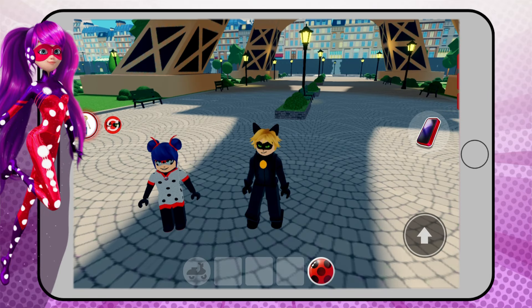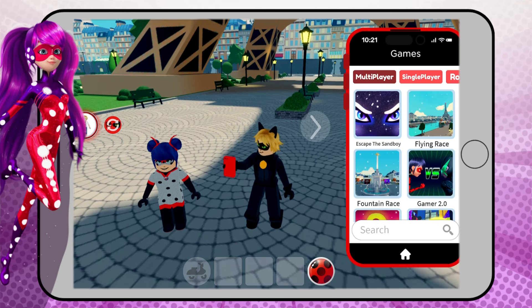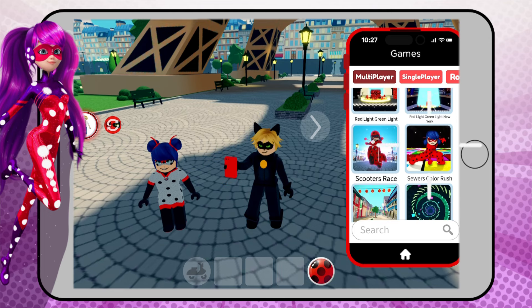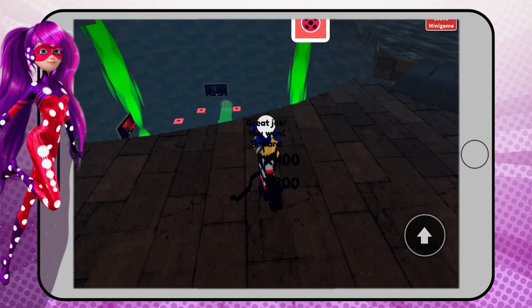To win 10 sewer color rush mini-games we're going to need a friend, because at the moment you need two players. So find a friend, find a sewer color rush, and here we go. You just need to win 10 times to get your first tick.